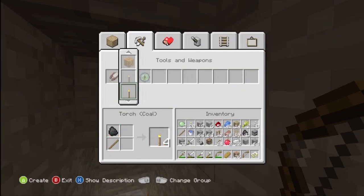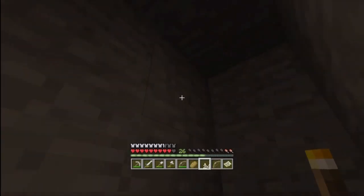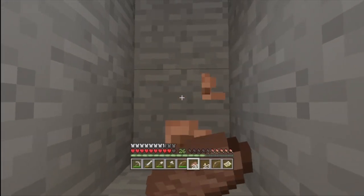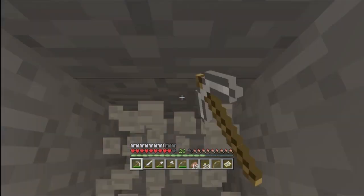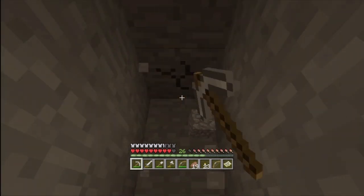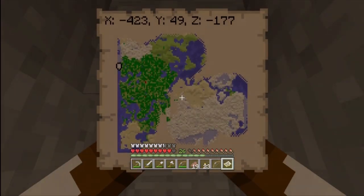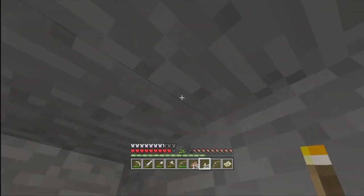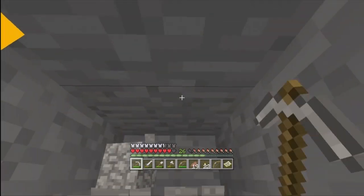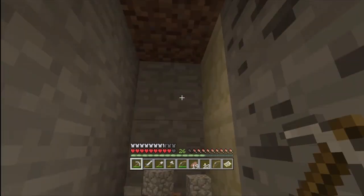Oh, I ran out of torches. I have two bows — wow, okay. How deep are we still? Level 50 — we are almost at the surface. The surface is around 60 or 70, so we're pretty good, about 20 blocks away. Oh, there's sandstone.